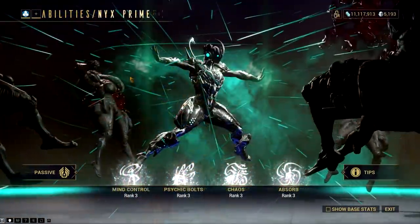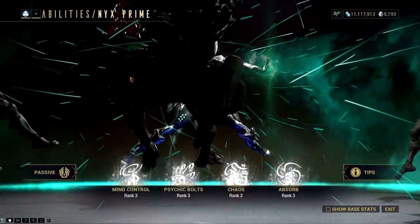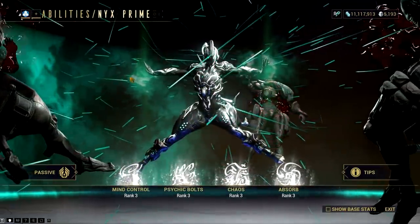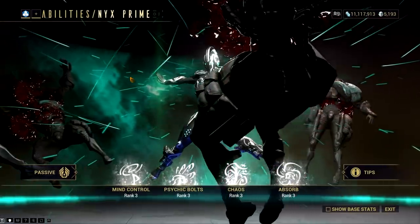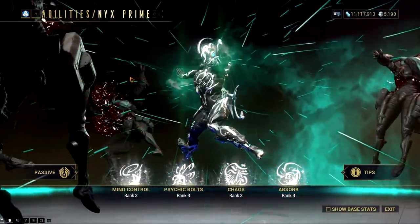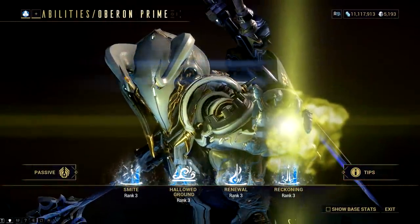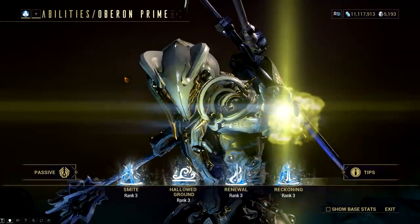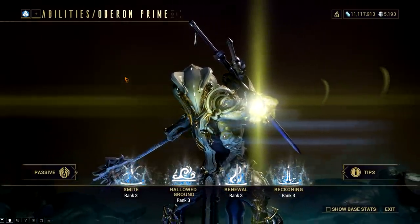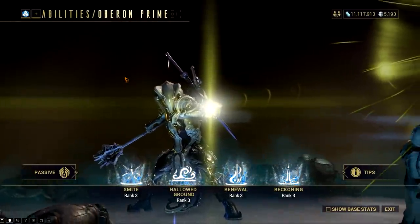The next Warframe is Nyx. I don't see both Chaos and Mind Control being the subsumed ability for Nyx, since both of these happen to be the signature abilities of this frame. Psychic Bolt on the other hand would be a good pick as it will be easy to implement in other frames, and it would create some good utility since it can both strip armor and shield. For Oberon, it should be Smite, and its augment will give us more radiation damage.